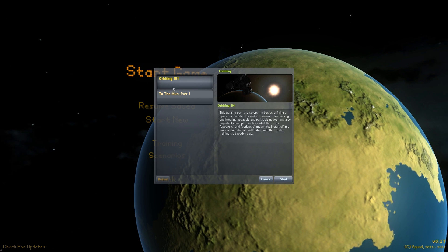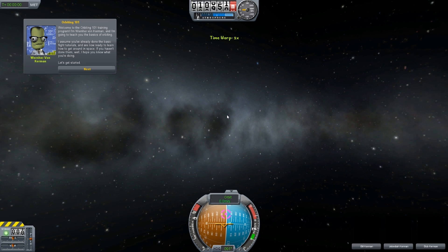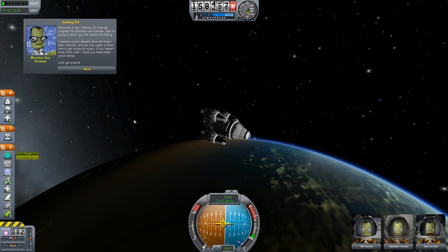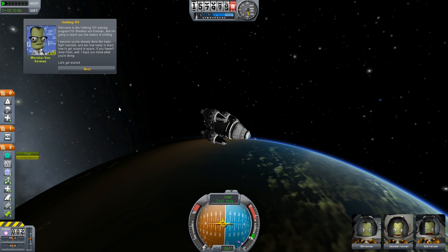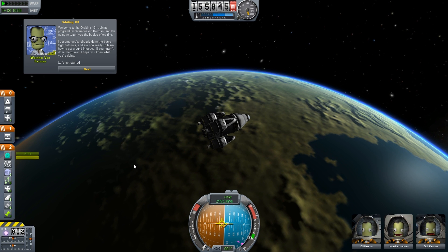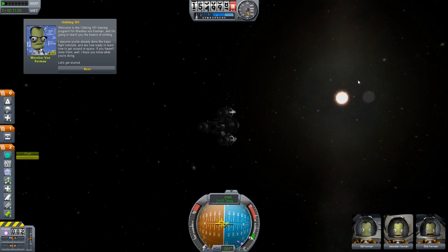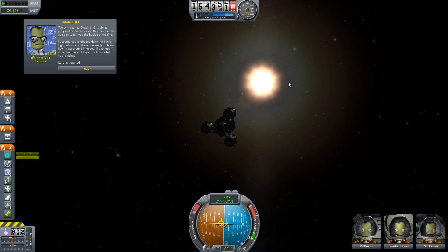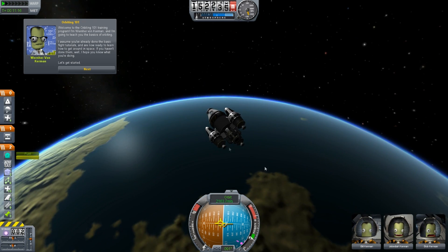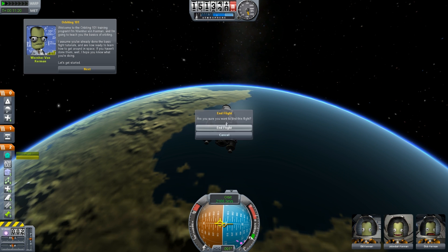Training is a tutorial. As you can see, Orbiting 101 and To the Moon — we've got Werner von Kermann who is teaching us how to orbit Kerbin. I played a little bit of the tutorial just to see how it was. It's actually pretty cool, definitely great for starters. Before we move on, you can tell that the artwork and the graphics have greatly improved. The stars look a little different, the sun looks amazing, the atmosphere of Kerbin is crazy. They definitely put a lot more work into the graphics system, which is absolutely fantastic.